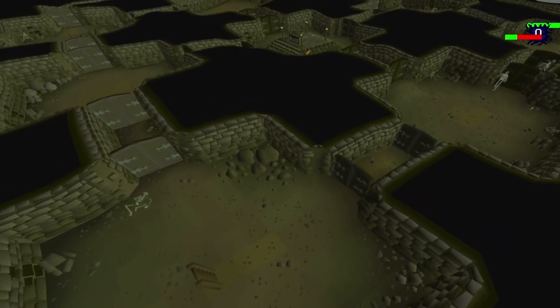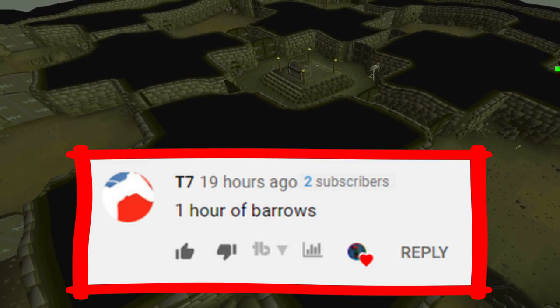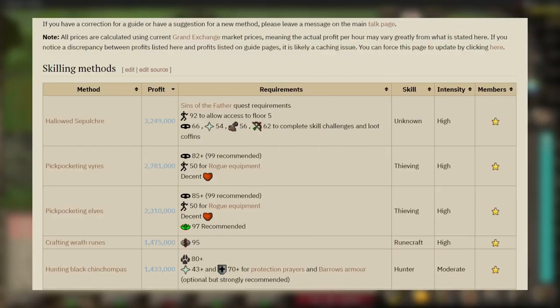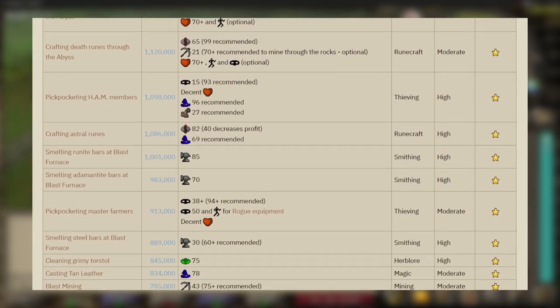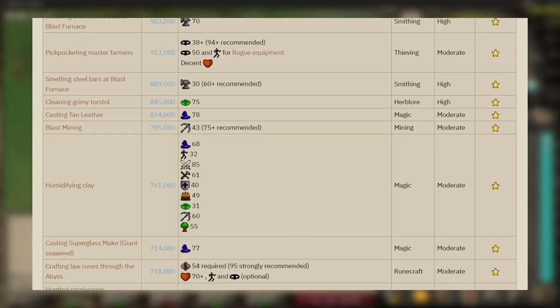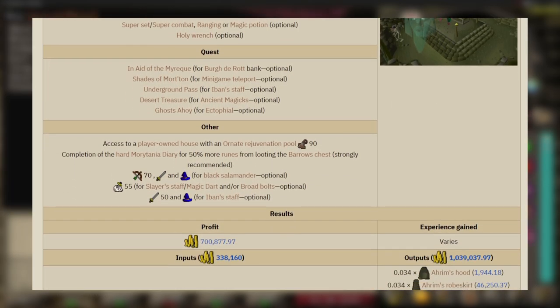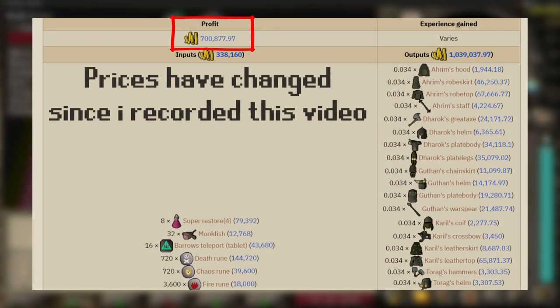What's going on guys, it's your boy Mr Woz and in today's video I'll be testing another moneymaker from the OSRS wiki, and this time it's Barrows. I'm going to go through all of these moneymakers no matter how tedious the task is, and I'll switch things up depending on what you guys want me to do in the comments below. According to the OSRS wiki you can make around 711k GP profit per hour, but the GP per hour can increase a lot more if I get some Barrows items.